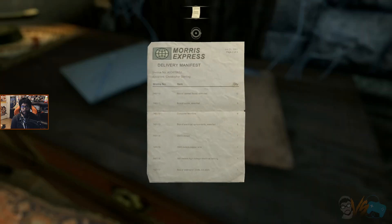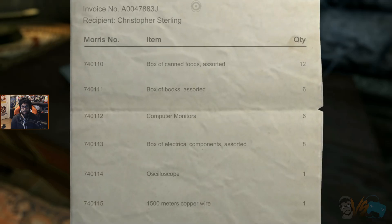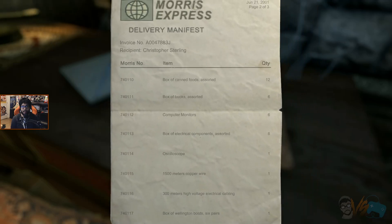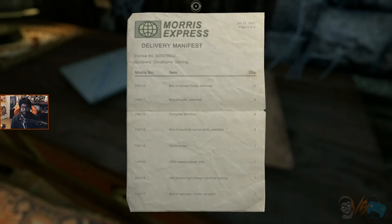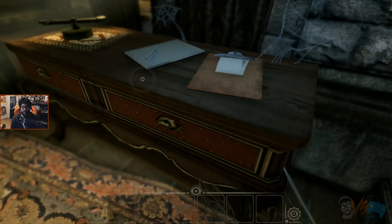Hey, what up? Morris Express - the delivery manifest. So someone ordered something: food, books, computers, electrical parts, an oscilloscope, 1500 copper wire, cables, and waterproofing boots, six pairs. Whoa, someone ordered something.